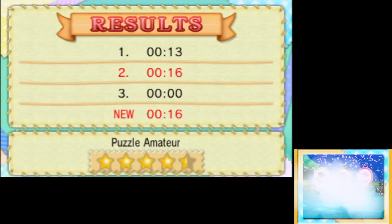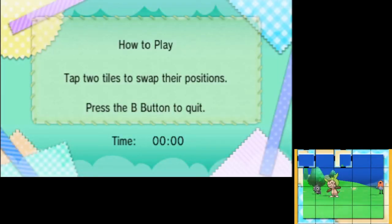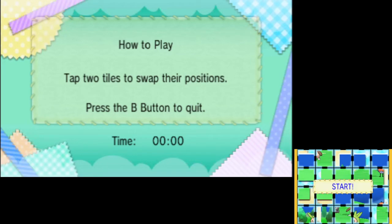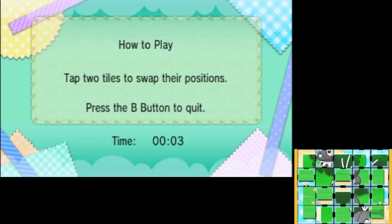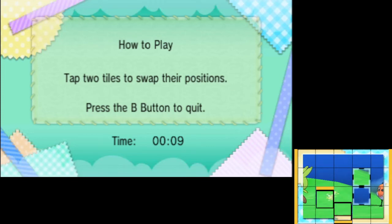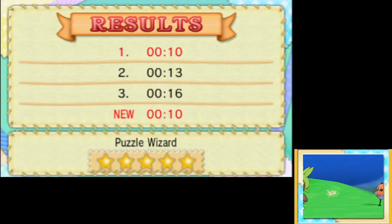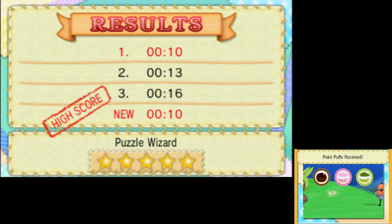So I got 16 there, which means I only get one frosted puff — which is fine, you just want to get as many as possible. The frosted ones give one more affection than the regular ones. That was 10 seconds. As long as it's below 15 seconds, it doesn't really matter what you get, because you'll get two of these puffs and you'll refresh your fullness and enjoyment levels.